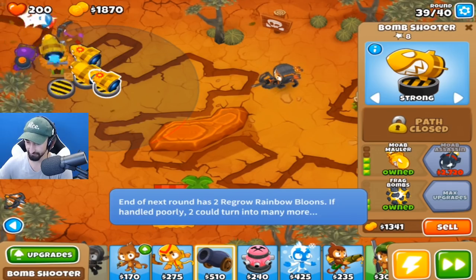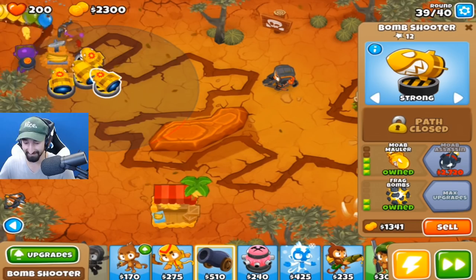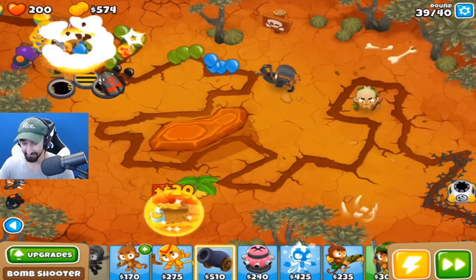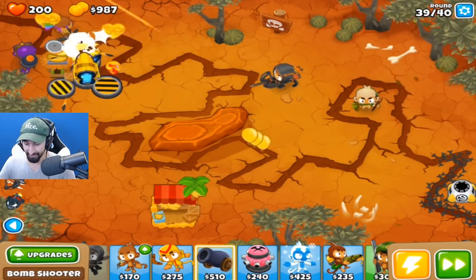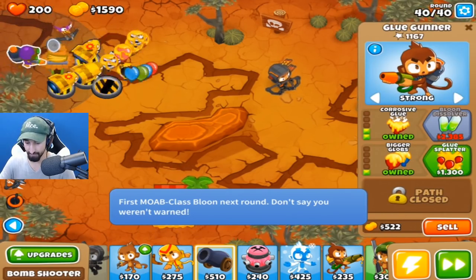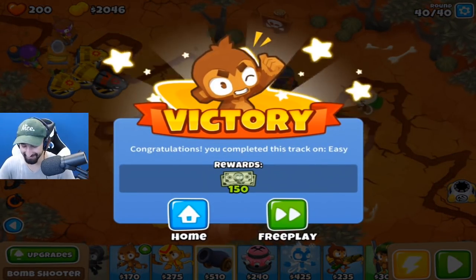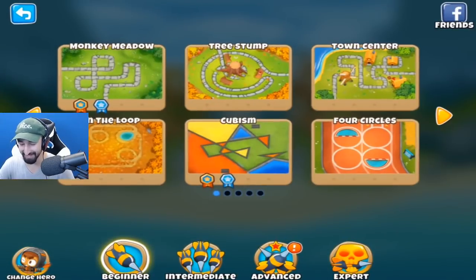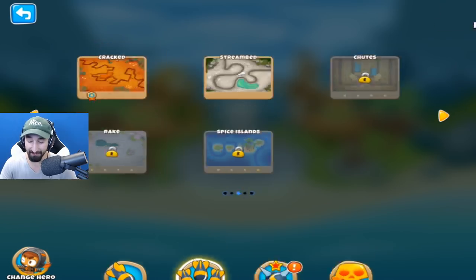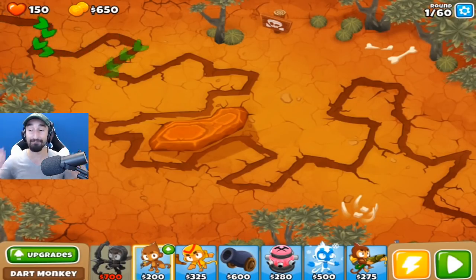And then getting this ability for $1,700 to be able to see all sorts of towers will be a good idea. We can get spike balls now — and Spiked Mines coming up. I feel like the Moab shredding is really done by these two wonderful gentlemen in the front here. Strong, strong, strong, strong. One more and I can just have it shoot out of the sky immediately — that'd be kind of cool. And boom — Moab Assassin! The last round is coming around the corner. Close it down. That right there, everyone, is beating that level on intermediate!